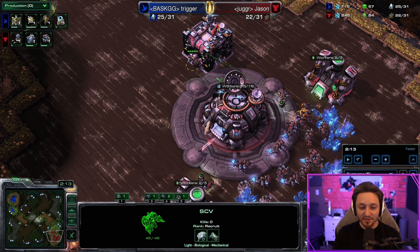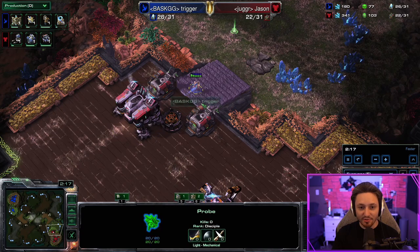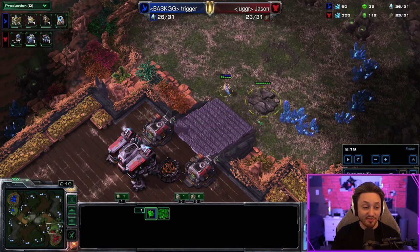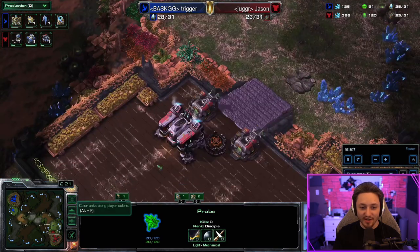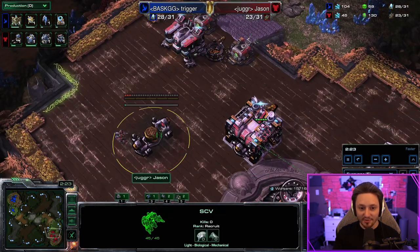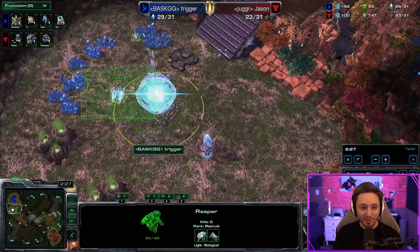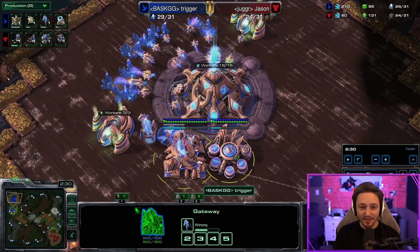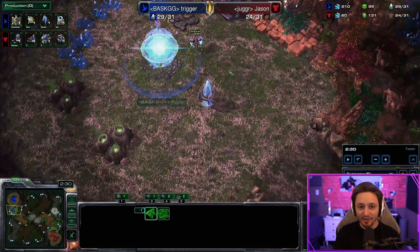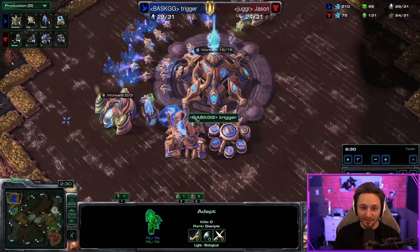After the factory is built you can take two guys off gas and that gives you a slightly faster command center. The probe stays on our side of the map — we don't care about that, he knows I'm going reactor, which is fine. He doesn't see the command center yet. On the Protoss side we see the nexus. My reaper isn't going to jump into the main yet — I'll wait a little bit.